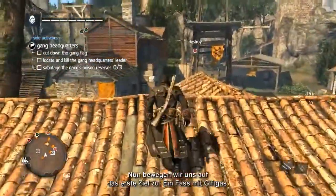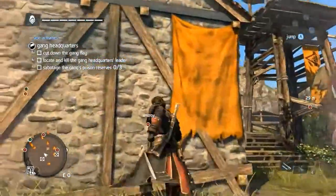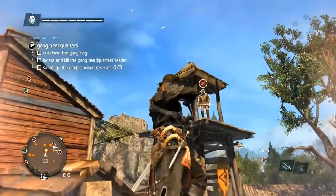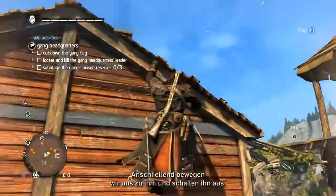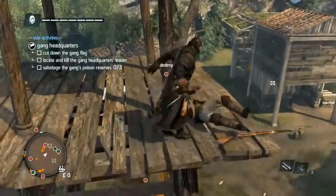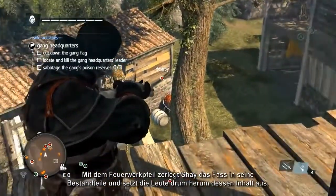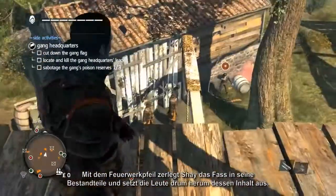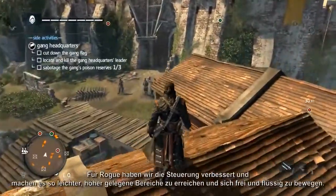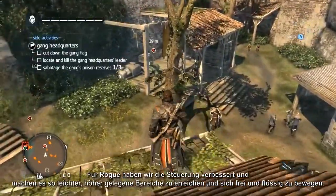Moving in on the first objective — a barrel of poison gas — Shea climbs the building to shoot the gunner with a sleep dart, then moves across to neutralize him. Using a firecracker dart, Shea splits the barrel, spilling its contents and affecting those people closest to it. Moving on to the next barrel, this time we get in close. For Rogue we have improved the navigation, making it easier to access high places and to move around freely and fluidly.